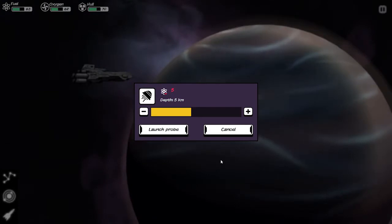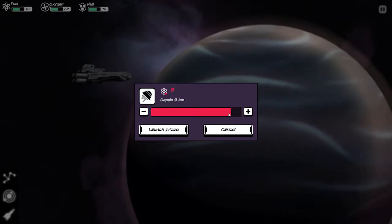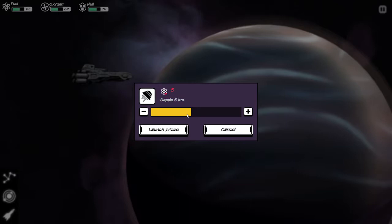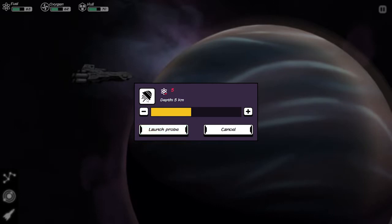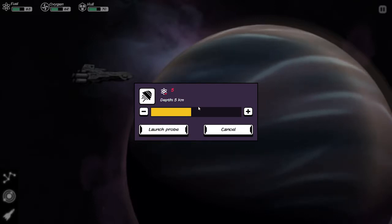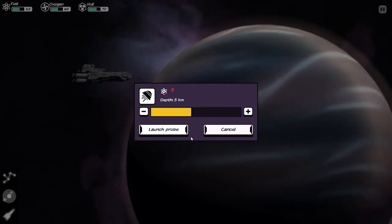It's going to cost us 5 fuel to reach a depth of 5 kilometers on this planet. You can slide the depth up or down — you can go 1 kilometer and see that the bar changes: green, then yellow, then red. So depending on the depth depends on the likelihood of you taking damage to your probe. The more damage it takes, the more likely it is to be destroyed. There are basically three states: working, damaged, and gone.